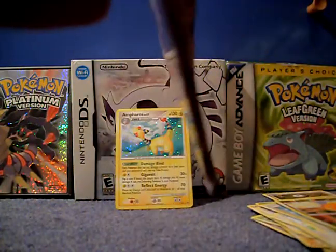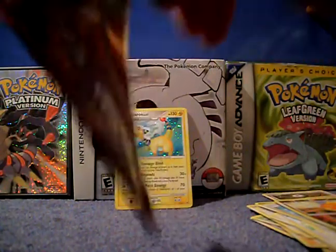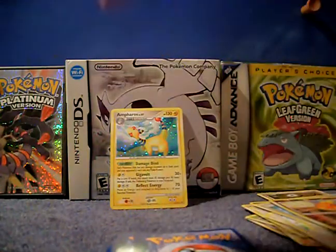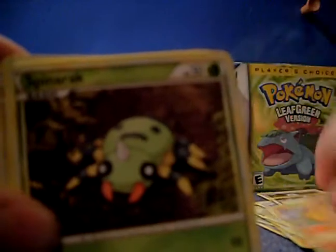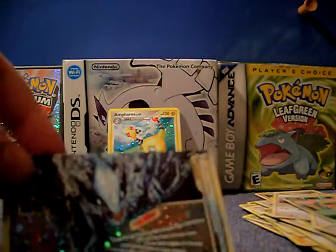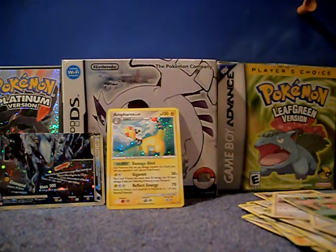And now — whoa! Paris. Sandshrew. Spinarak. Sunkern. Meowth. Jigglypuff. Pokemon Reversal. Koshla. And my reverse is Meganium — wow, that's a rare, nice. And oh my gosh! Bottom half of Lugia! Okay, I kind of over-reacted there, but this is amazing! A holo and a Legend. I don't really expect much from this pack, because I think that's really good at the moment. Nice.